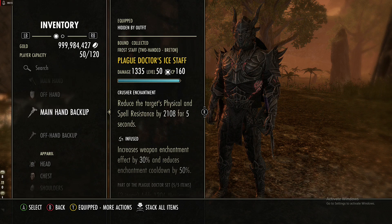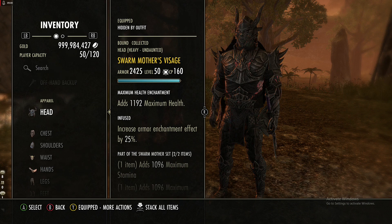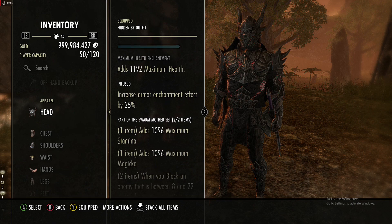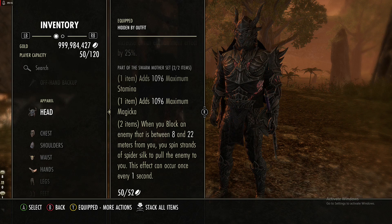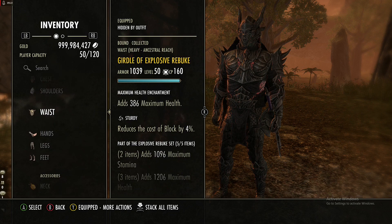We are using a one-hand axe and shield on the front bar, and an ice staff on the back bar. For the monster set we are using Swarm Mother, dropped in vet Spindle Clutch 1. It gives max stamina and max magicka. For the two-piece, when you block an enemy between 8 and 22 meters you pull them in — this can occur every second, which is very nice for pulling people together and activating Explosive Rebuke.